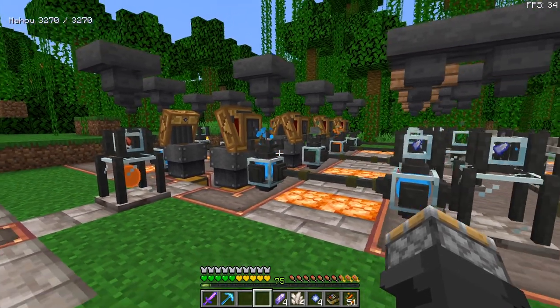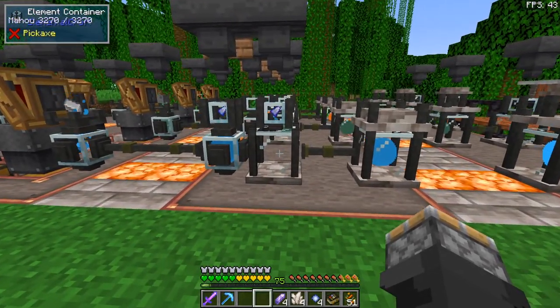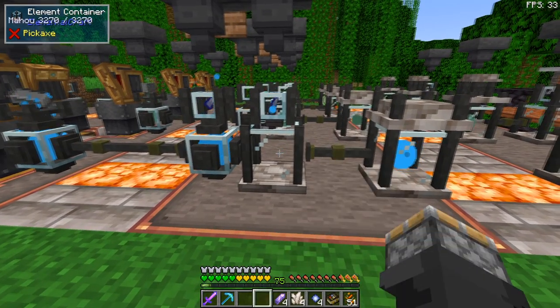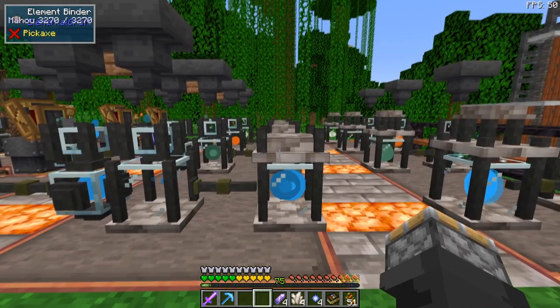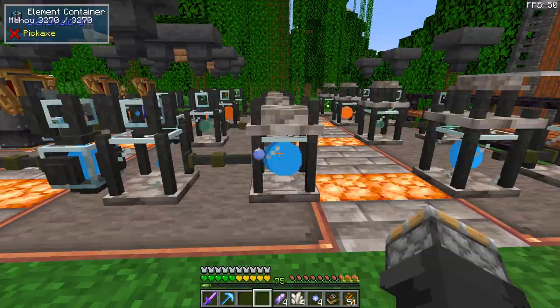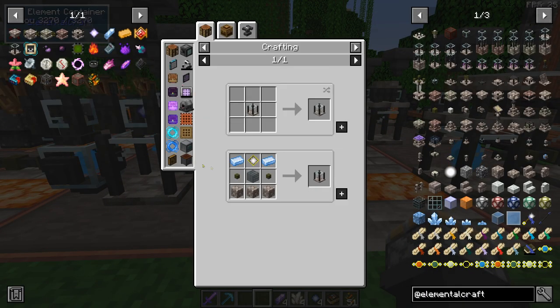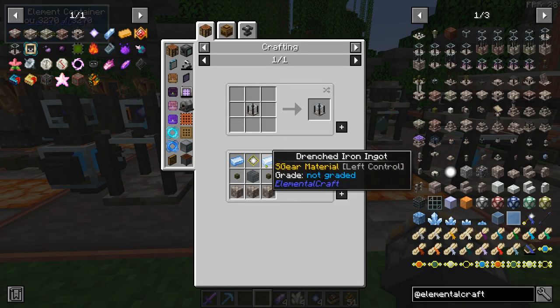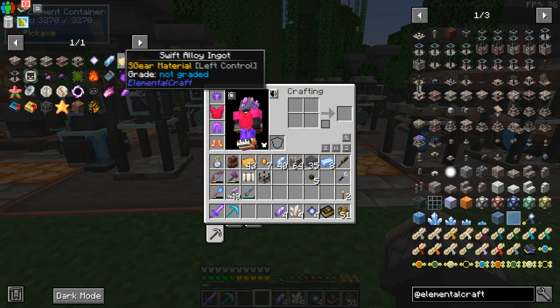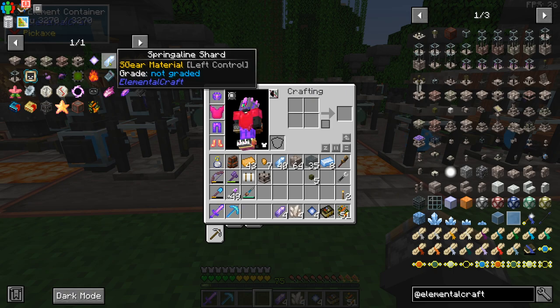Now we're going to step it up and get a little bit more advanced. We're switching over to use these element containers, which hold a lot more of the element inside of them. You need them to do different processes. This one, for example, is called an element binder on top of this element container. To make the element container, you need the parts and pieces I just showed you how to make. We need the element container to make two things we need to progress: a swift alloy ingot and spring align shards.